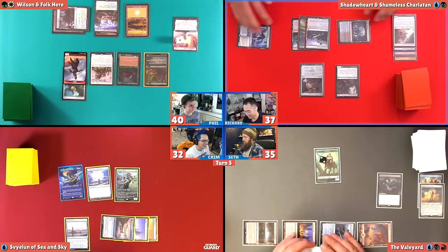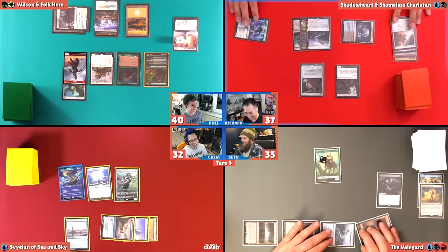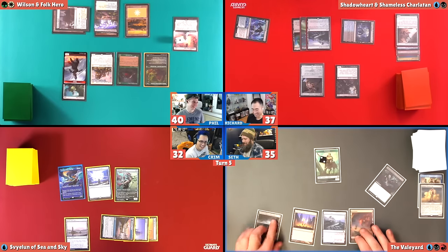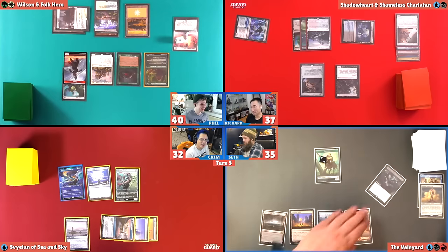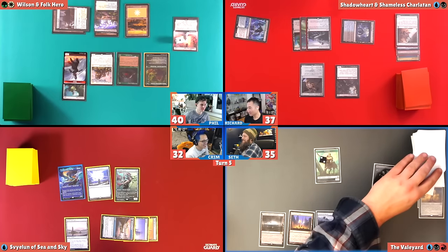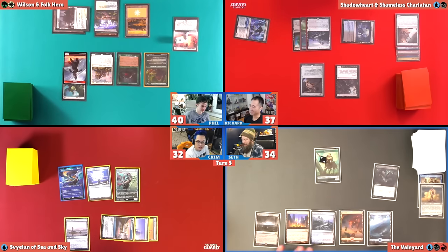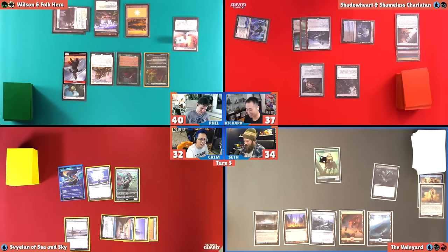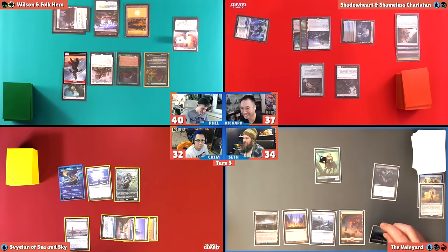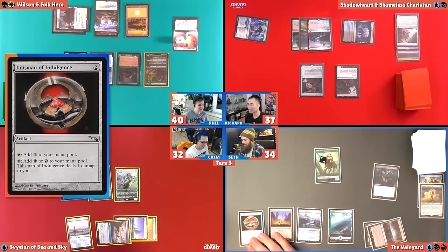We're going to untap. Those centaurs have protection from black. Draw two, lose one thanks to Phyrexian Arena. Is that going to save him the whole game? I mean, it's only like turn four. I do now have an island. I'm going to tap two lands and play a Talisman of Indulgence — taps for red or black if I take a damage. There's a lot of creatures on the battlefield. Phil's going to draw some cards and pop off — he's going to grow that ooze.